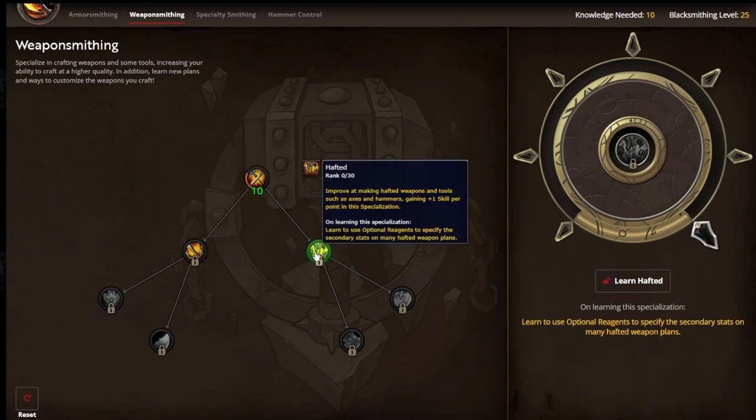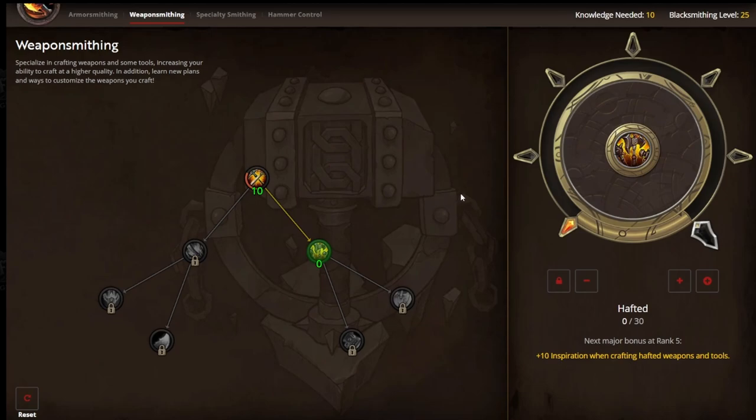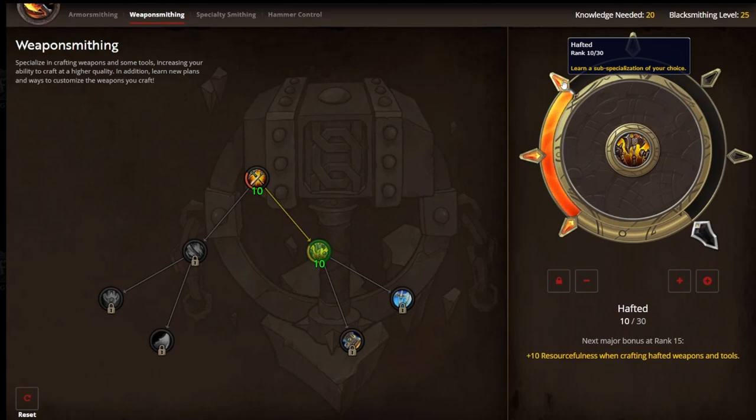I'm going to learn Hafted for my example. Now that I've learned this specialization, I want to take a look at the rewards. Plus 10 inspiration. Learn a sub-specialization of your choice. That's my goal — grabbing these nodes and not putting points into them, but just unlocking them is going to give me the plans for each of the weapons.